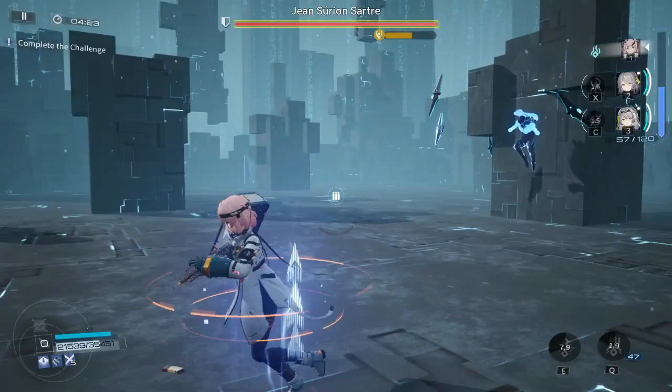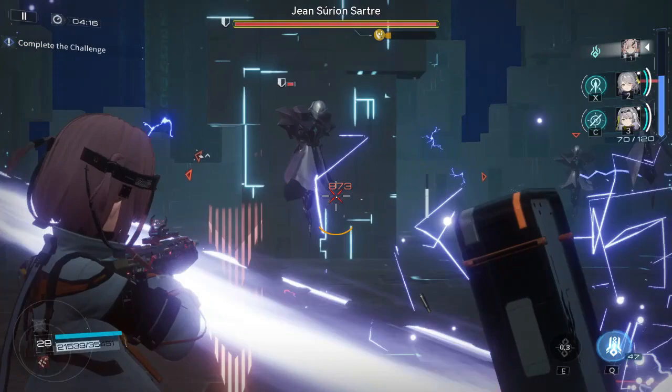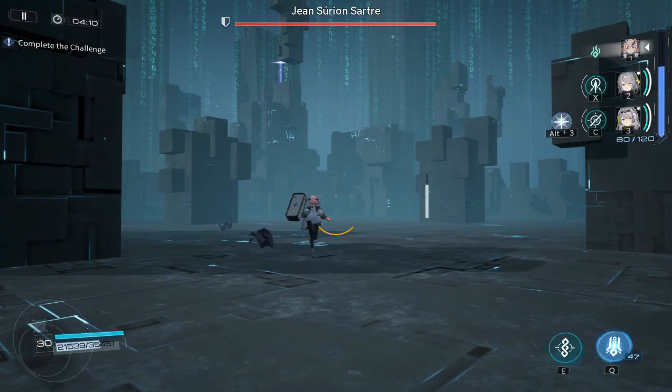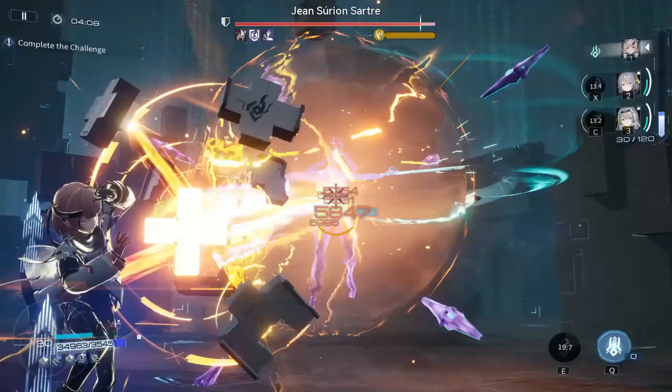Once his shield goes down, he will go invulnerable and hop out of the map for a while. Then he'll summon some clones which will all try to kill you, but the clones aren't super dangerous — when you see their eyes go flat red, just sprint for about a second and they'll miss you. It's very important that you also shoot the clones when they show up because you can build your energy off of them, and you want to be able to use your next ultimate the instant he lands.